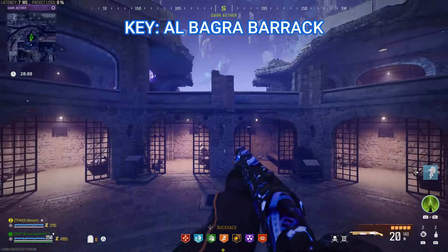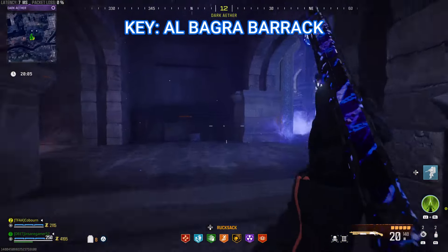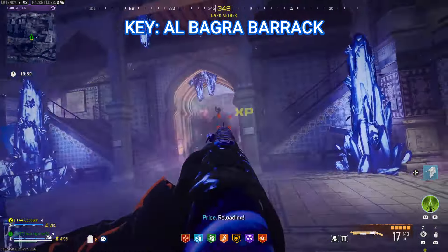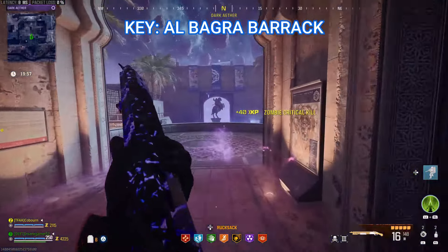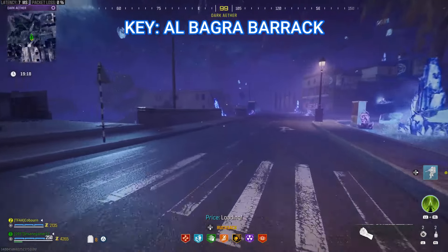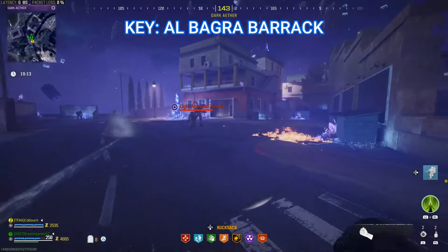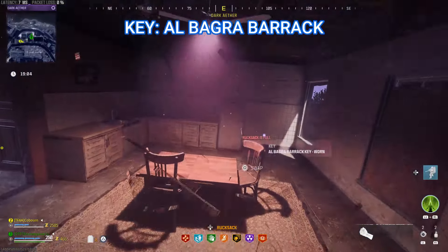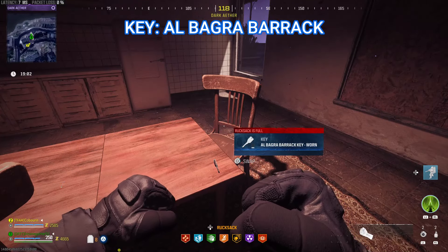Next head up this ascender out of the well and go back through the Outlast building. You can get two other keys from here but I like saving them for last just in case you don't have a lot of time left. Continue running out the front entrance of the fortress and turn right to get to the road on the east side. Run next to the wall past the first building, then go up the stairs and jump through this window in the second building and you will find the Albagra Barret key.